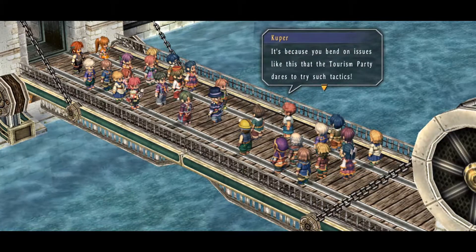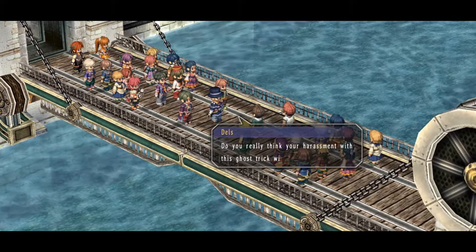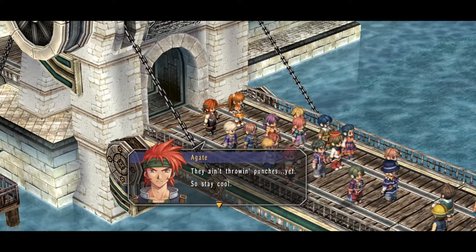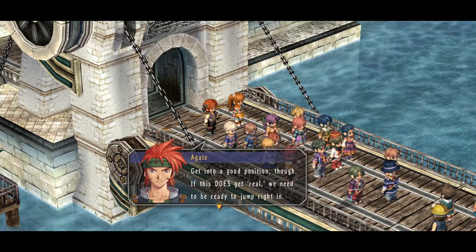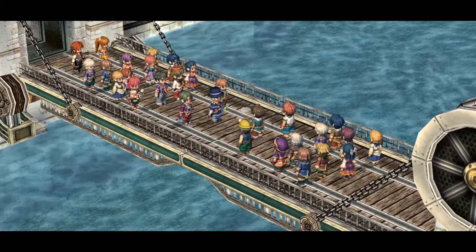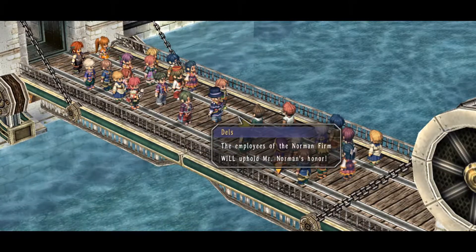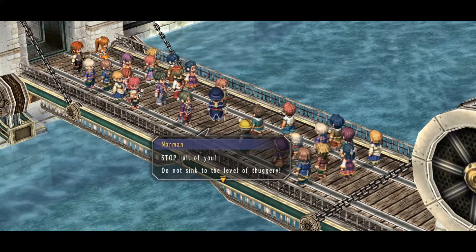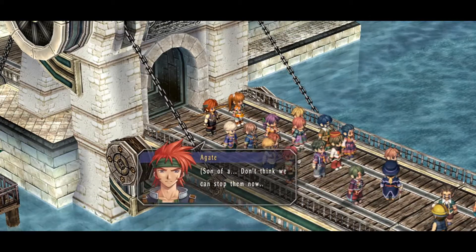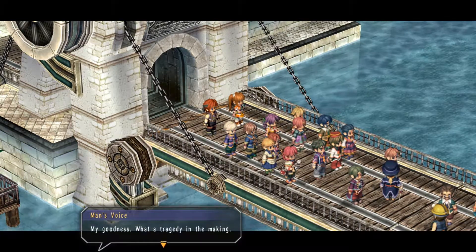But sir, why are you agreeing? It's because you've been on issues like this. The tourism party dares to try such tactics. Who's daring to try things? The harbour party is the one crossing a line. Do you really think your harassment and ghost tricks will stop us? Let's really get our hands... Shall we step in? We haven't thrown punches yet, so stay cool — get in a good position though. We need to be ready to jump in. There are so many spectators we can't get closer. I can't take this anymore! You limp-witted lot think you can beat us in a straight fight! Oh, that's it. My goodness, what a tragedy we're making.